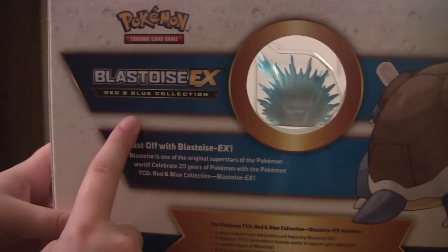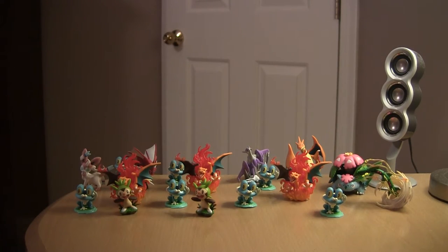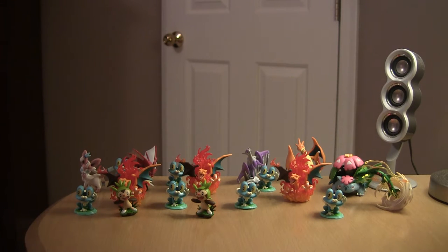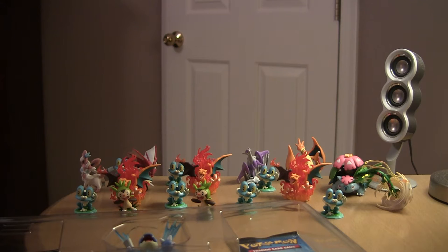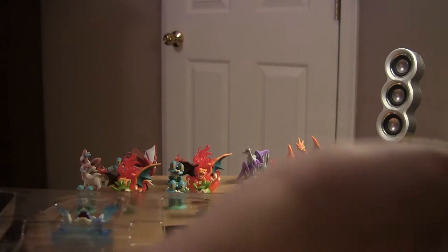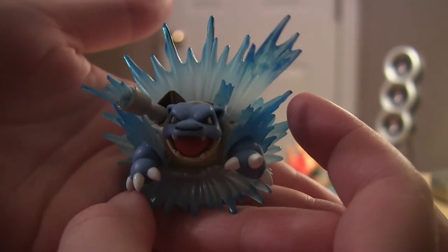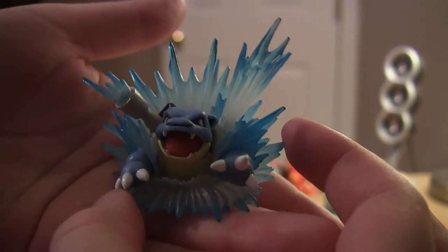On the back it has Blastoise. I thought I'd have to wait until Wednesday to open it, so let's open this. I am almost done with the Generations collection — all we need are Mega Gardevoir and Jolteon X. So if we get even one of them, that was worth it right there. Here's the figure. It's really awesome — it's Blastoise doing like Hydro Pump. I love it.